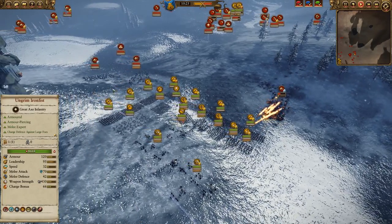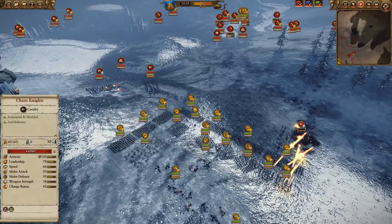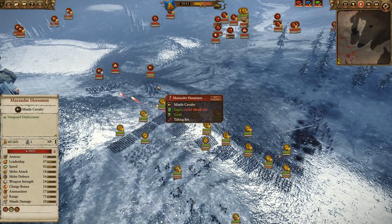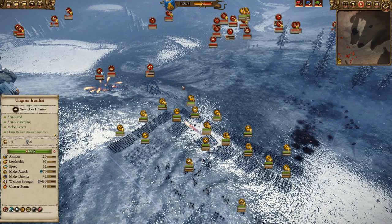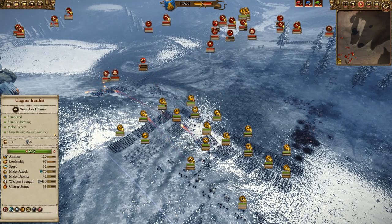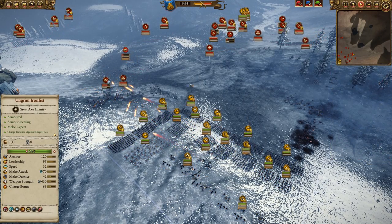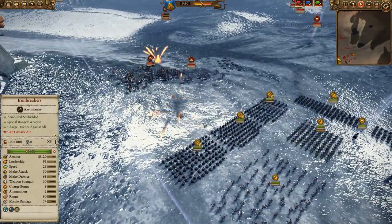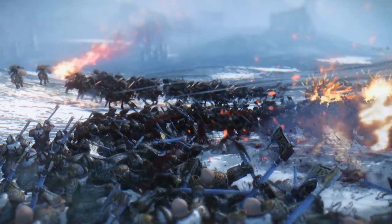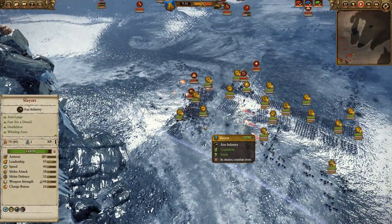Ranged units are extremely helpful in that regard. Organ guns and the flame cannon continue to fire, and now the quarrelers are able to open fire on the Chaos Knights as well. Over here, I'm not taking any bait — I'm not going out to engage. I rotate my flame cannon to fire here instead. I'm focusing on the armored unit because of the explosions that can cause damage — focusing on the more dangerous unit. Missile fire is very good for breaking morale, so I do want to take care of the missile cavalry as quickly as possible. And that was one volley from all the quarrelers, and these guys are done. I'm rotating the organ guns as well to try to focus down and get these Chaos Knights taken care of — I really don't want them to hit my lines.